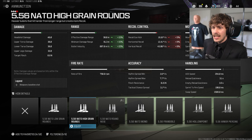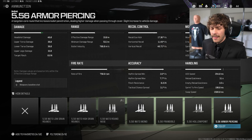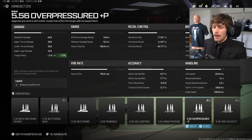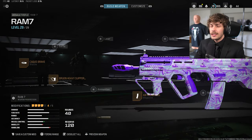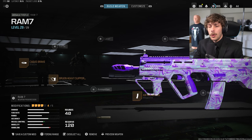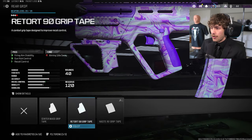Some people like to add High Grain Rounds to increase damage range, but that adds a lot of recoil — I'd just run a barrel instead. Overpressure is something a lot of people don't realize is good: it makes the enemy's screen shake, making it very hard for them to win the gunfight if you hit the first shot. One reason I don't run it is that if you hit the first shot you're usually winning the gunfight anyway.